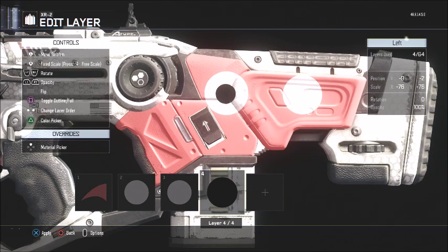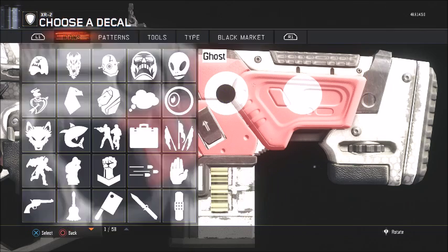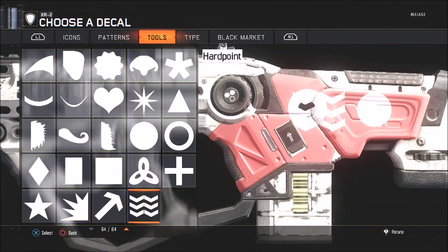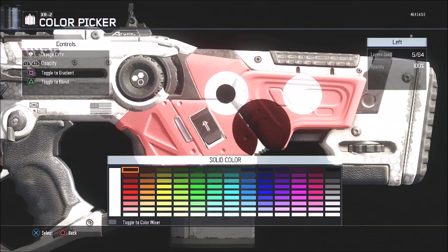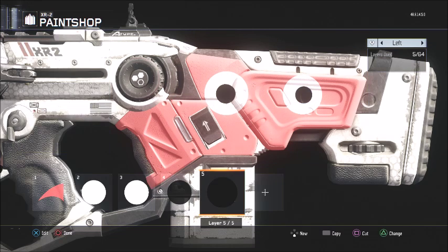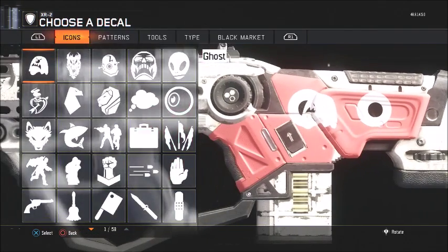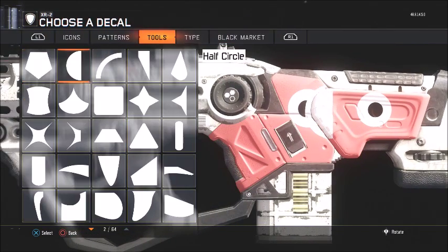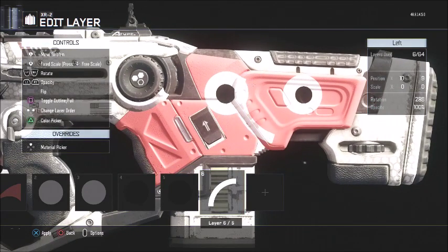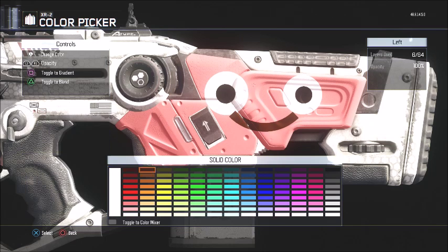You want to make the pupil small, like Patrick's size — kind of like that, yes, like that. And then you want to get another full circle for the second pupil, put it on the other eye, and make it the same shape, the same size, like that. And then you want to get a curve — a course circle.